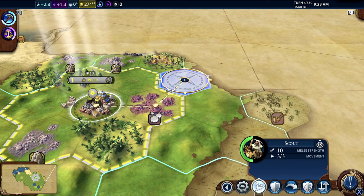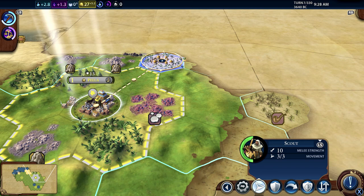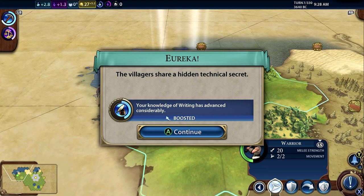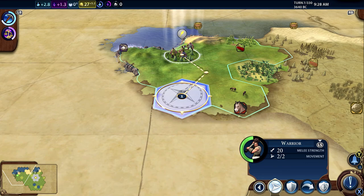Here's our scout - you can see they've got a longer movement range than the warrior. I'm using the left stick to move them. There's the village the advisor was telling us about. Villages like this will help you with either gold, units, or other bonuses - they're worth going to find and explore. We'll send our scout off and they've shared a hidden technical secret: knowledge of writing is advanced considerably, which is quite useful.